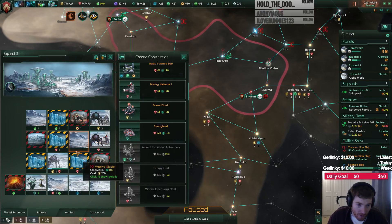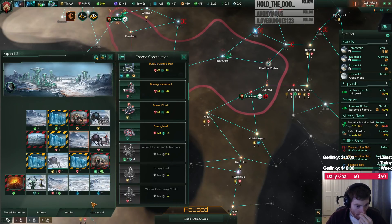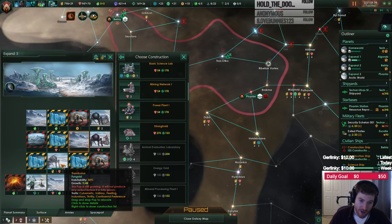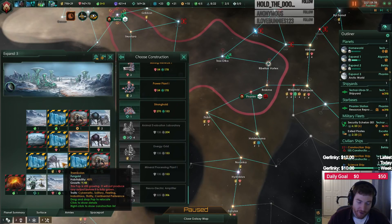So I get 1, 2, 3 — I can build the upgraded version straight away. So maybe I do it at 5 pop. Where do you guys put it? I'd be tempted to put it there, because I want that adjacency bonus on this guy — but it's not super important. It's just that makes such a nice neuroelectric amplifier right there.